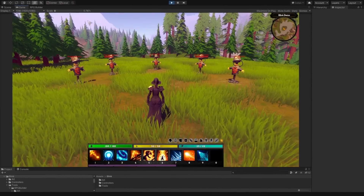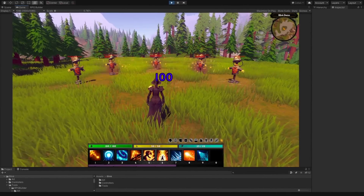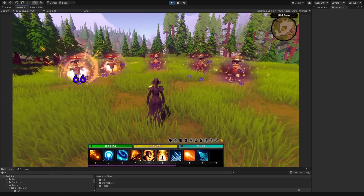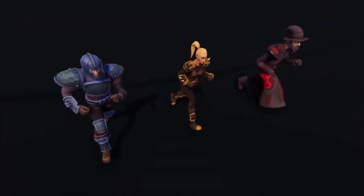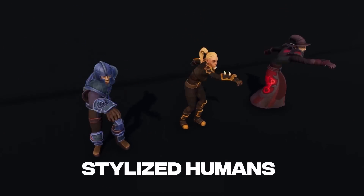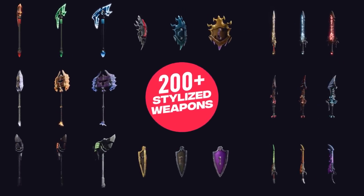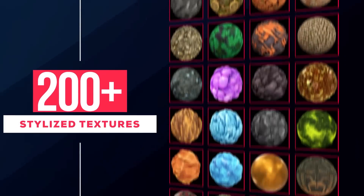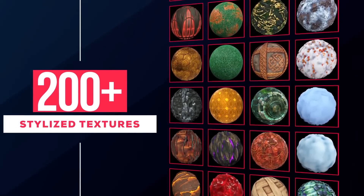The RPG Essential Kit includes some award-winning Publisher of the Year content: RPG Builder, Stylized Humans, the Armors Pack, Stylized Bears, Thousands of Stylized Weapons, Hundreds of Icons, Click to Move Characters, UI Packs, Asset Packs, Prop Packs, and literally every pack you can imagine to get your RPG going.